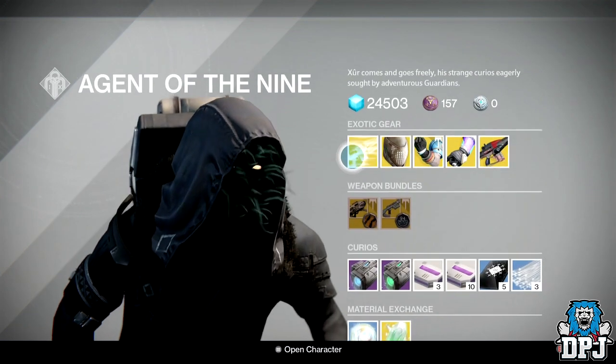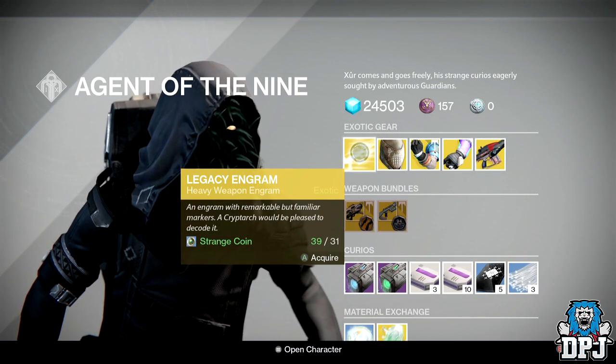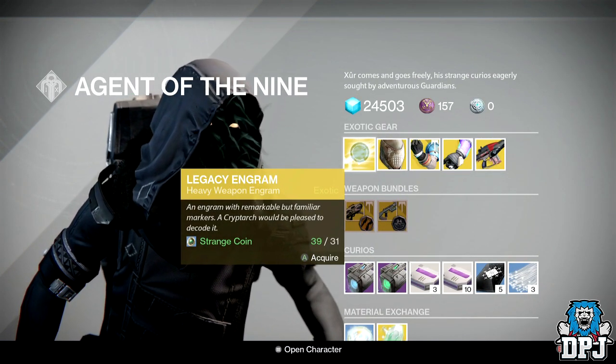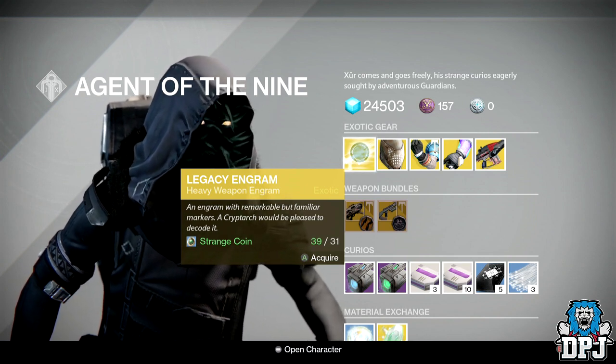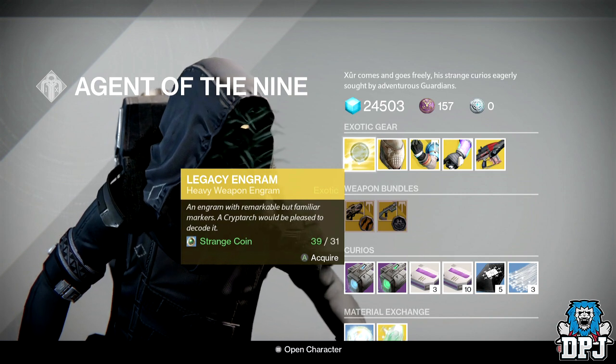Okay so we have a legacy engram costing 31 strange coins. Remember, this will only give you year one gear or year one weapons, so if you want anything from year two don't ever buy these things.